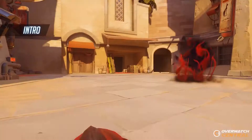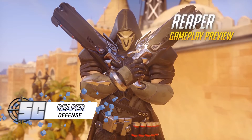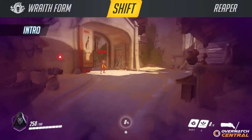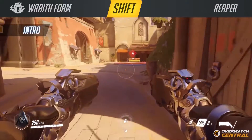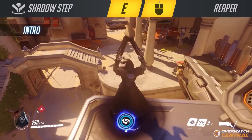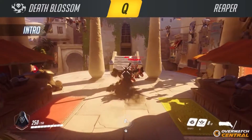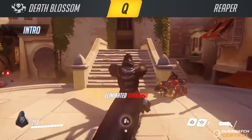Next up, we have Reaper. Reaper's a hard one. It's an open map, he isn't really ranged, so you want to make sure that you hit them first. You want to get in, make them use their shadow, and then you have the advantage. Follow them, shoot as much as you can. If they try and teleport, don't follow them. If you follow them, they'll be waiting and they'll blast you apart. So just try and keep with them as much as you can.